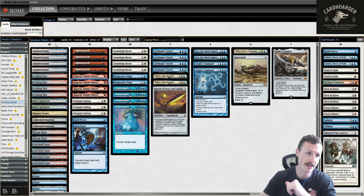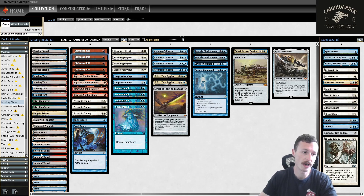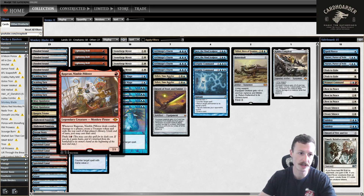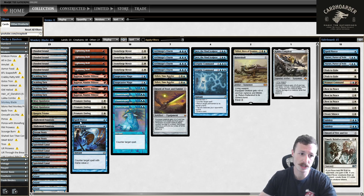We play four Spire of Industry so we can go Spire into Ragavan or Bolt on turn one without taking damage. This list has been floating around — I didn't just make it myself. We're playing a Teferi, Hero of Dominaria, which is just a good card and another way to win. We have four Counterspell, four Stoneforge Mystic — Monkey is just too good to leave on the sidelines. The dash is actually sick with equipment in a late game.